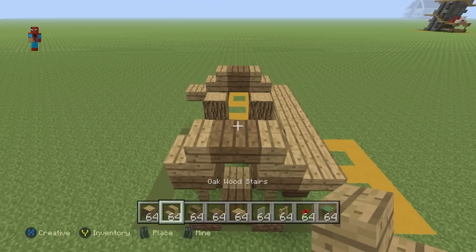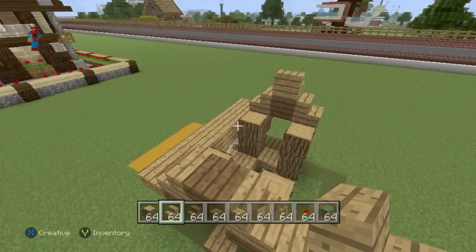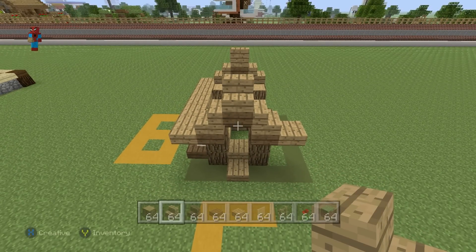Place oak wood fence on top of the grass and upside-down spruce wood stairs on top of the fence. Place opposite-facing oak wood stairs on top of the spruce wood stairs with an upside-down spruce wood stair in between. Also place an oak wood stair on top of that upside-down spruce wood stair facing towards you, and you can do the exact same thing on the front of the build as well, facing towards the front of the house.